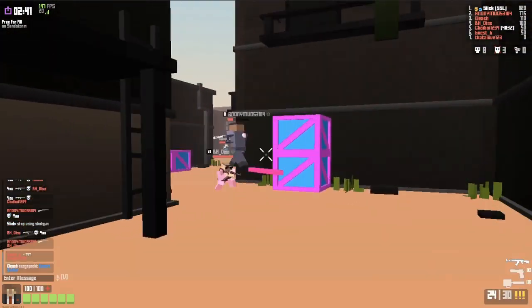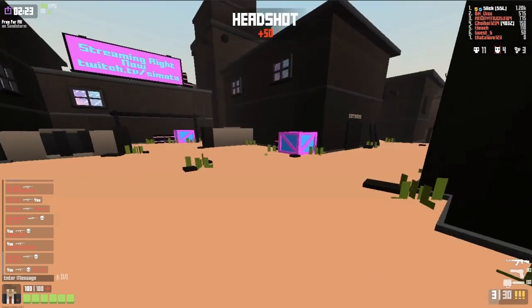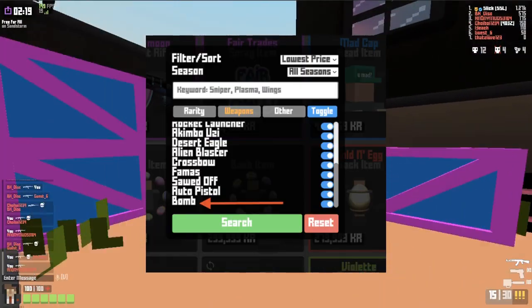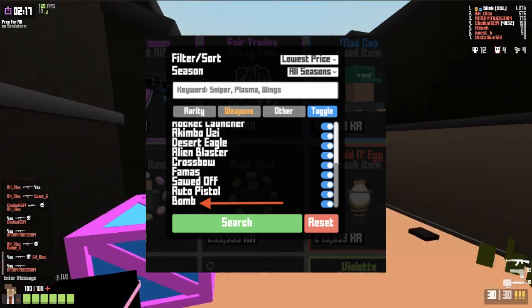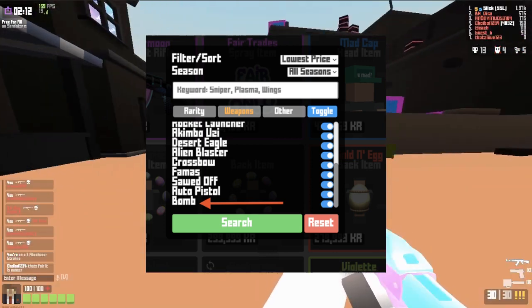Another thing I wanted to point out is something people have been asking me about a lot in DMs, and that is the new bomb skin category in the Crunkert market. Currently there are no skins for bombs right now, but they could add these skins later on. So if these are released, this could affect the market a lot.